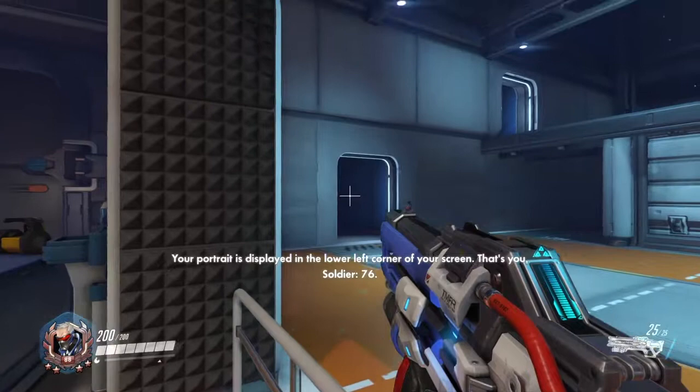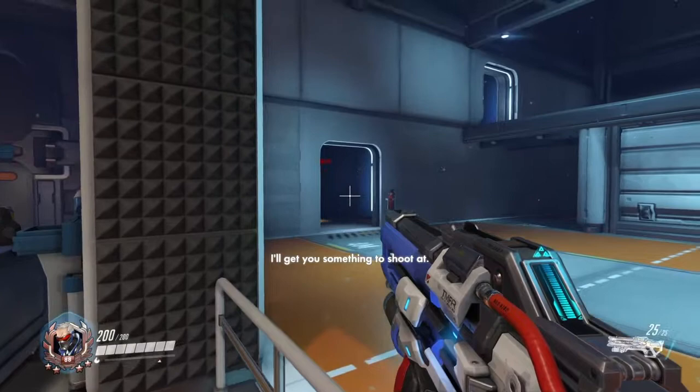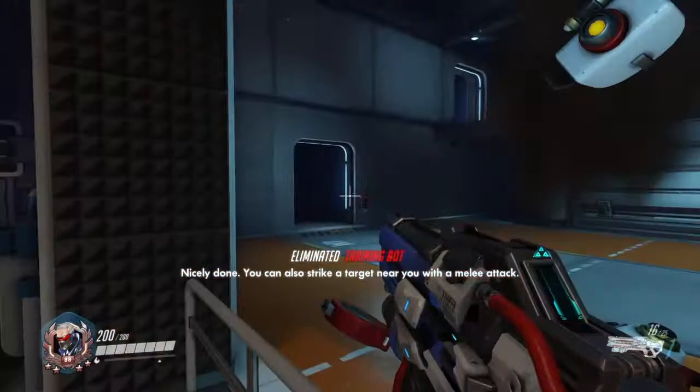Next to your portrait is your current health. If it reaches zero, you die. Your primary weapon is your heavy pulse rifle. In the middle of your screen, move your crosshair over the training bot, then fire. Nicely done.